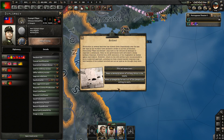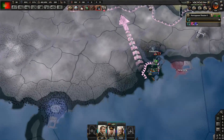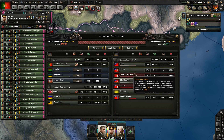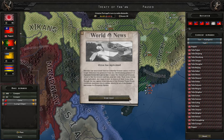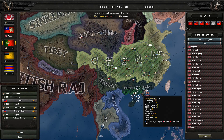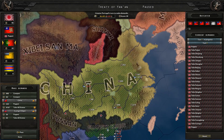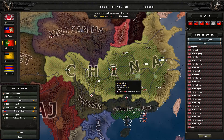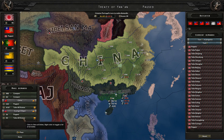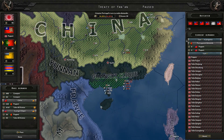China has capitulated - I was hoping to get some more score before that happened. China was not puppeted, so I can do what I usually do - a shadow puppet of China. Take all states, take all states, puppet, cancel taking everything. That is the so-called shadow puppeting. Communist China was annexed by Japan, which means I can release communist China and get tons of manpower.